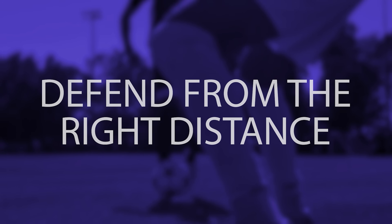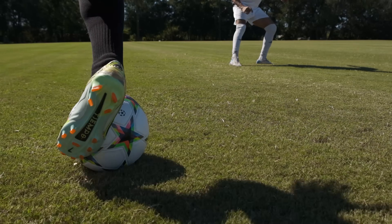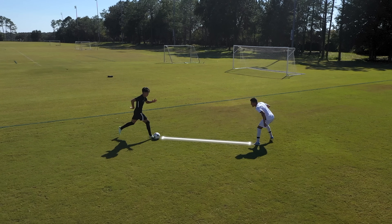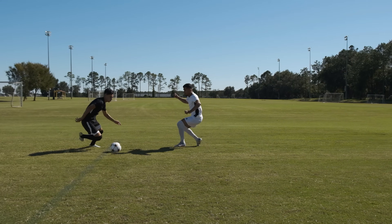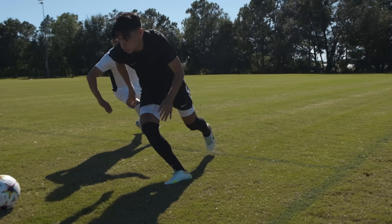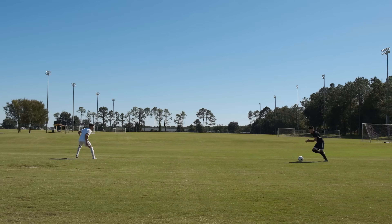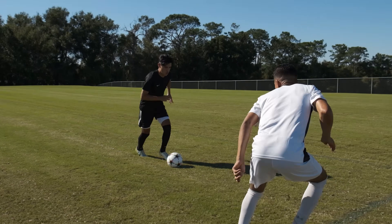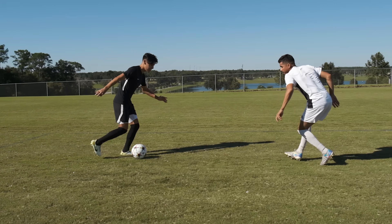Defending from the right distance. When you're defending someone in a 1v1 situation, one of the most important factors in defending well is your distance, or how far away you are from the attacker. If you get too close, you make it easy for the attacker to simply touch the ball past you. But on the other hand, if you defend from too far away, then you're giving the attacker a chance to dribble, cross, or even shoot with essentially no pressure. So if you're defending someone one-on-one, you want to defend from the right distance. Depending on the speed the attacker is moving at, that distance is probably about one to four yards away.